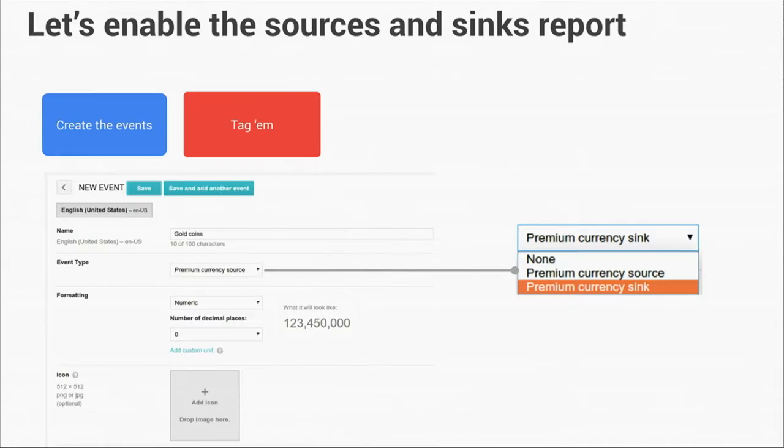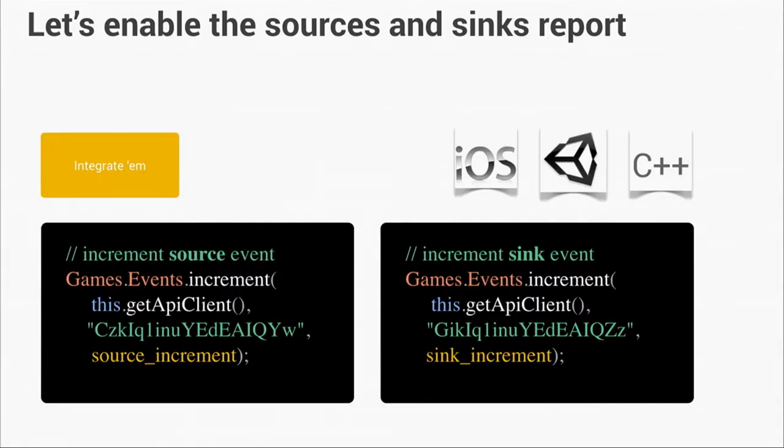You go to the console, and then you're going to select one of the events that you created. You can select those events and set them to be either premium currency sources or premium currency sinks. Then after you annotate the events in the console, you go to your code — just like what you did with events before — and you'll tell us what these RPC calls are when players are actually getting the premium currency or spending the premium currency.